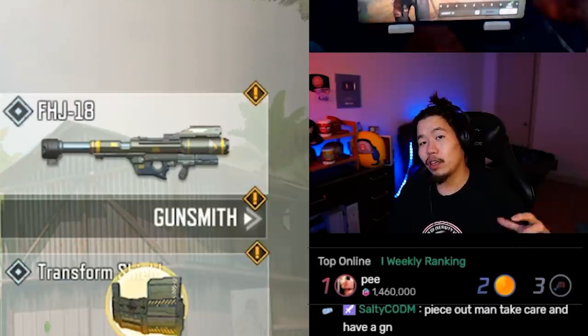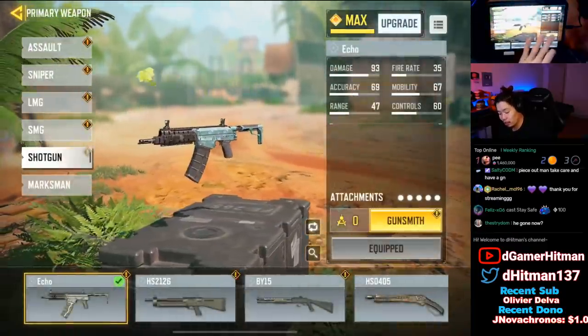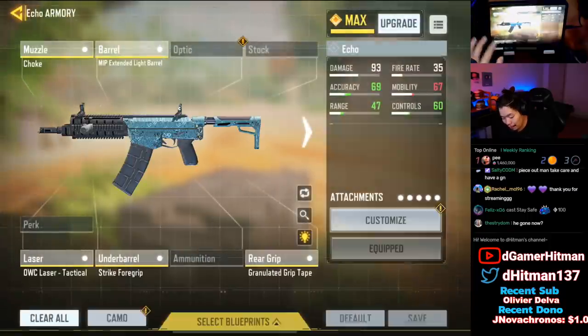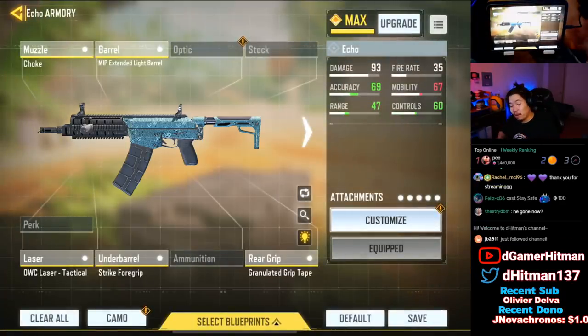It was so, so good. So let's go ahead and show you guys this build. We are using Lightweight, Quick Fix, and Dead Silence — everything else is honestly up to you. However, the Gunsmith build is really really nice. With the barrel, we want the Extended Light Barrel, then we want the Choke, then the Laser Sight Tactical, and then the Strike Foregrip for ADS spread accuracy, and we have the Granulator. Everything here is ADS spread accuracy. The best part about this build: you can unlock all these attachments at level 22 — the Choke is at level 18, the Extended Light Barrel is super early, the Laser Sight Tactical is level 22, the Strike Foregrip is at level 17, and even the Granulator is super fast.